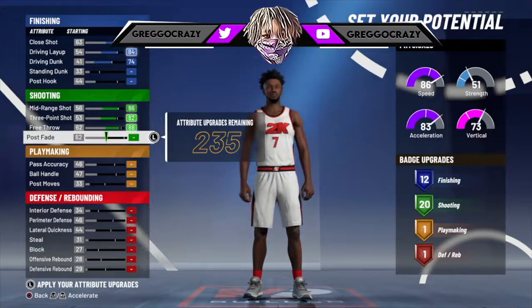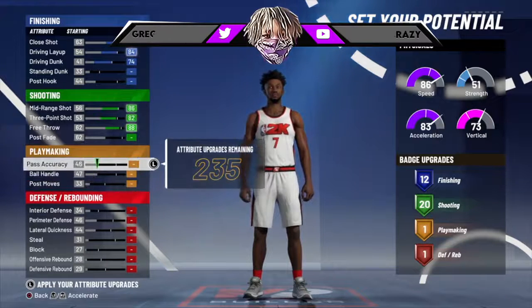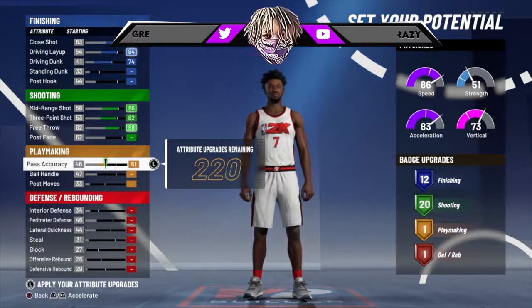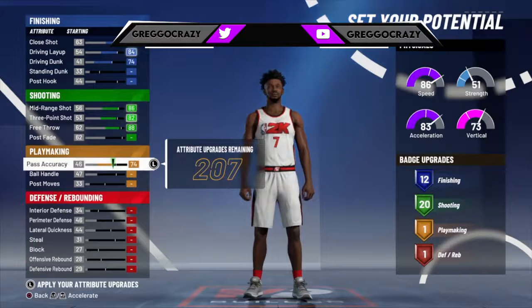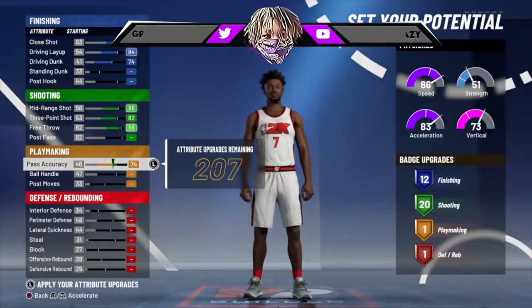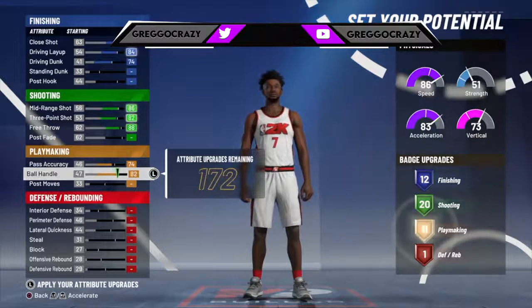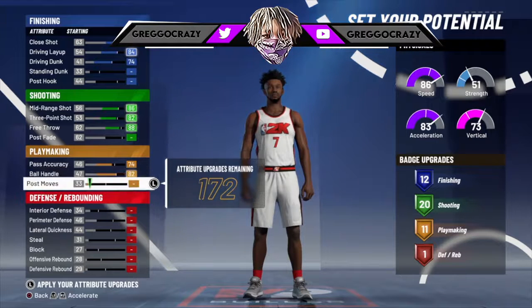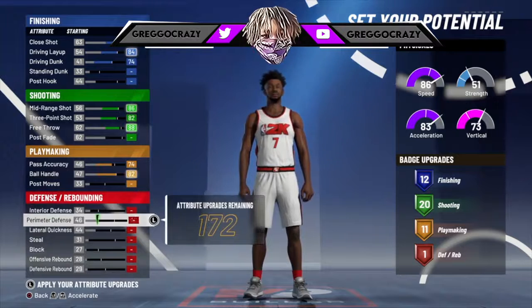It's probably all you need because that's five Hall of Fame badges. But like I said, you can change your badges around the way you want to. It's your choice, but I'll show you how I do mine. It's passing accuracy, because you know you're going to need to dribble at least. Prime Melo could dribble a little bit. I can put that passing accuracy at a 74. Then I put that ball handling all the way to an 82. Max that out. Give you 11. And that's all you're going to put on the ball handling.